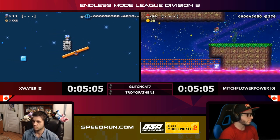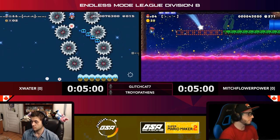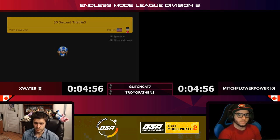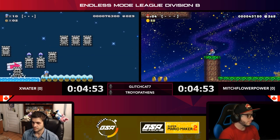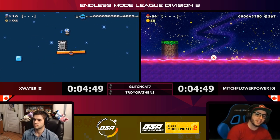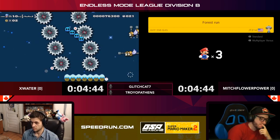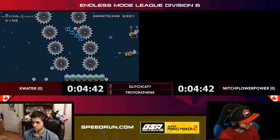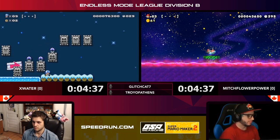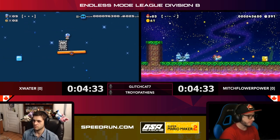Really tricky section for Mitch right now — these upward-scrolling sections where the lava chases you are really difficult, partly because you can't necessarily see what's coming up and you're being forced to move. Good navigation from Mitch there. Unfortunately right into that lava — the scrolling lava is really tricky because you're on a quick timer and you have to look, see what you have to do, and do it all in one go on your first pass.